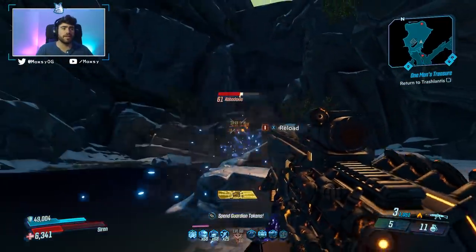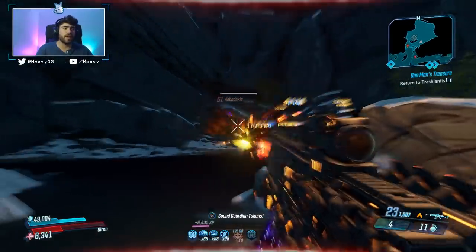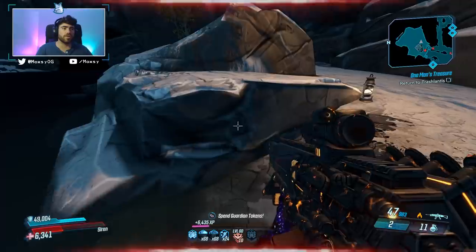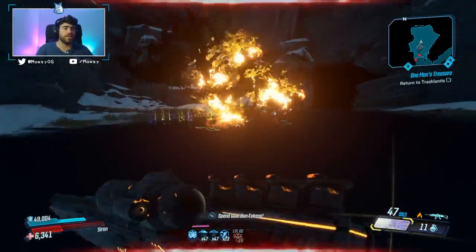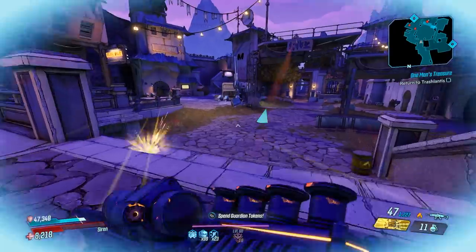Abadoxes hits pretty hard, but if you stand behind this rock here you can avoid its attack, which does a fair bit of damage. Just a little tip there — you can use that rock for cover.